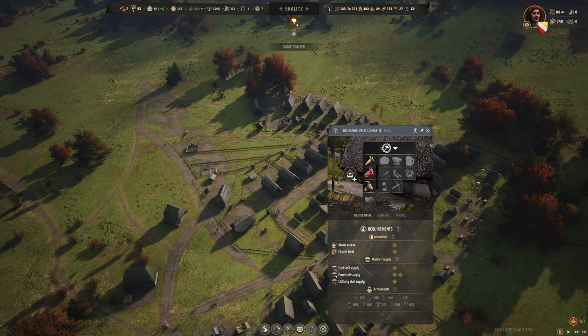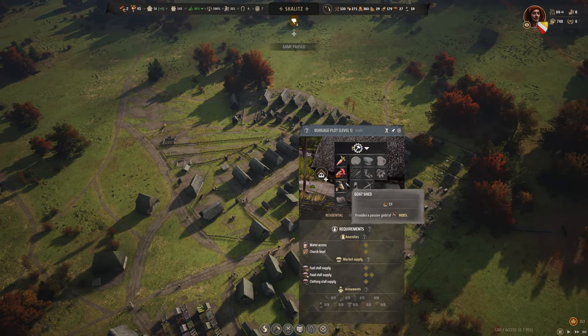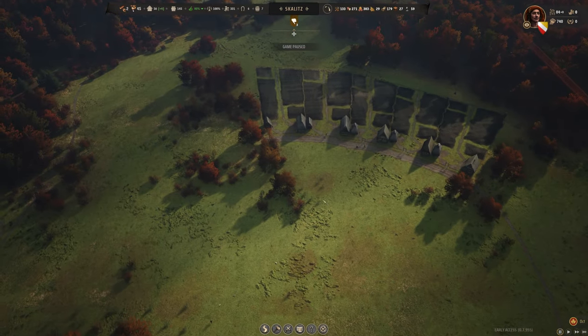Tip nine is the house upgrade priority list. Number one: chicken coops. Number two: goat sheds. Number three: vegetable gardens. Number four: cobbler's workshop for boots. That covers the first year. After that, craft whatever you like.